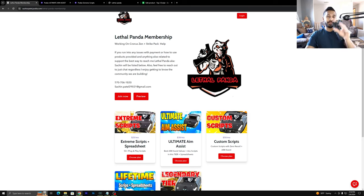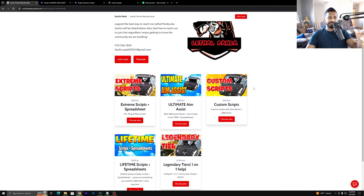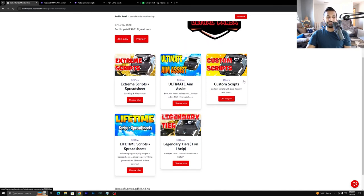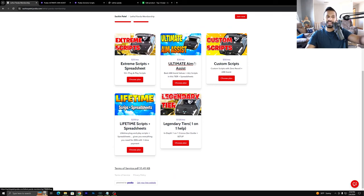I know a lot of you guys are looking for the best scripts to use for all first person shooter games, but warning no more, we got you guys covered. Click on the first link in the description. It's going to take you over to the Podia. Currently we have 5 tiers open. We got the Extreme Scripts, Ultimate Aim Assist, Custom Scripts, Lifetime — this is a one time payment for everything in here — as well as the Legendary tier for anyone that's new to the Cronus Zen. I highly recommend this tier. This is where we get on a one on one call and make sure the Zen is working right and give you guys the best settings.